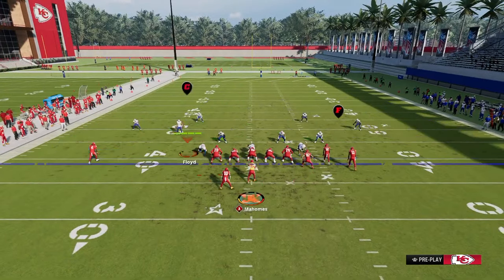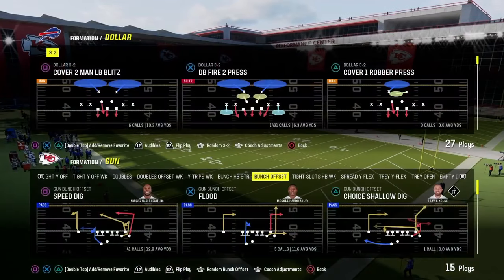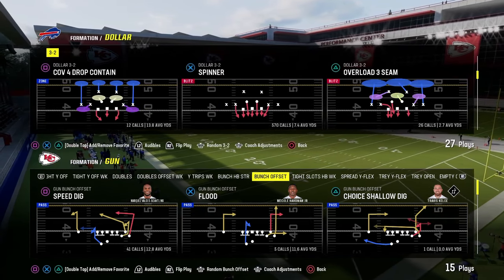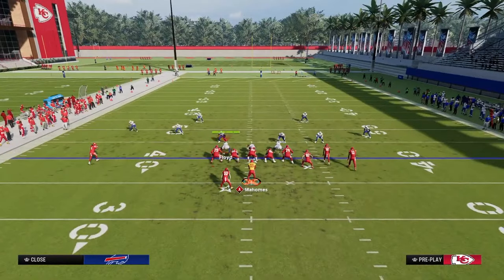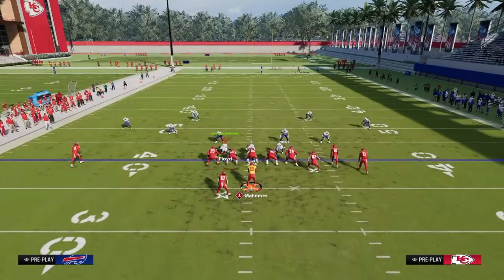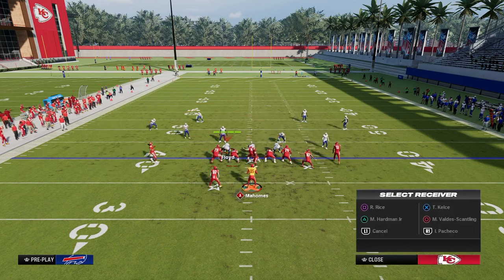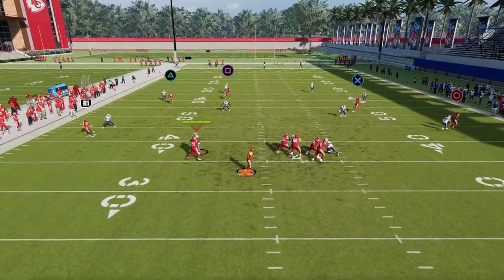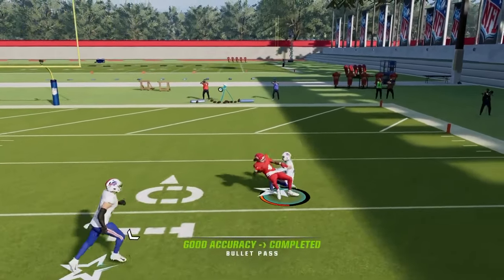What they're going to start to do is go into a lot of double flat once they start to see that base press cover four is really not going to work. A lot of people like to run 30s and 5s against tight slots and basically try to play some maximum coverage defense. While this is a good idea in theory, it's not going to really work for this. The first thing they're going to do is play a double Mabel coverage with the inside quarters, because this is going to allow them to have a chance at stopping the deep post route. As you can see, the inside quarter kind of plays it pretty well and we're really not able to throw that.